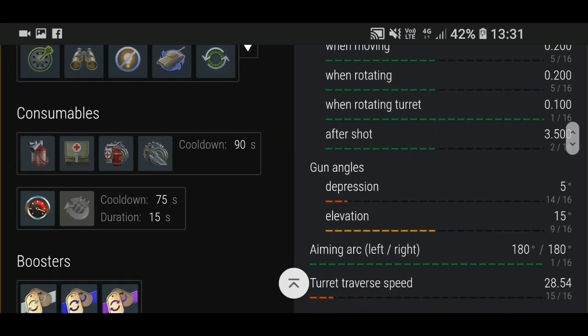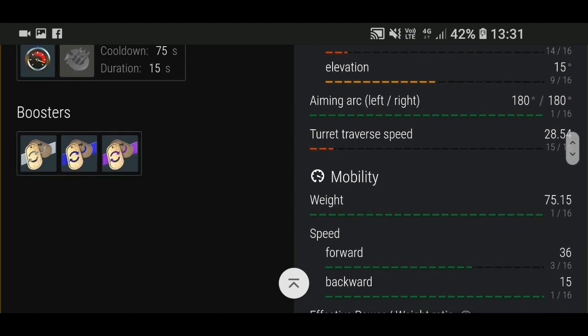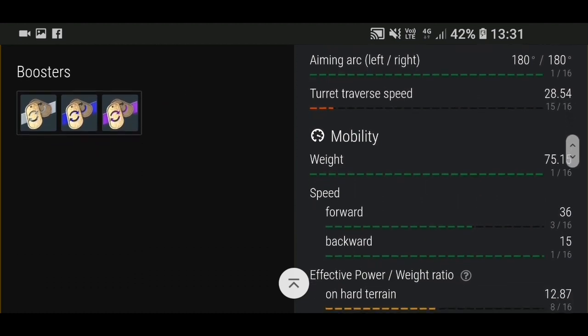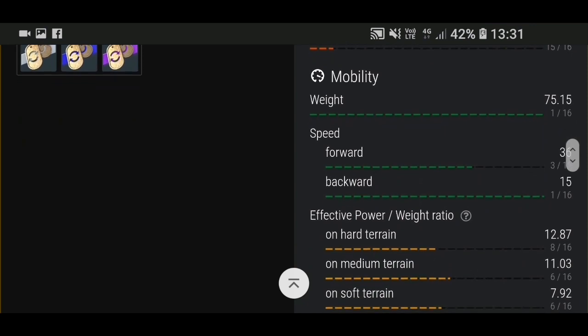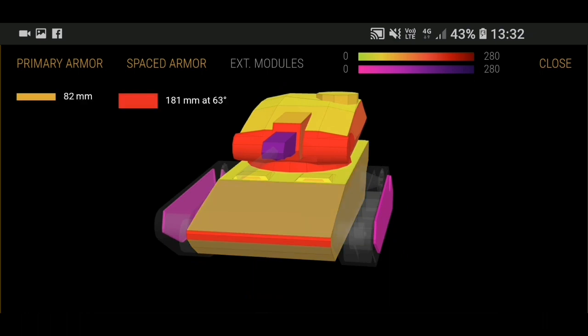The reload time for each shell is 0.67, so 90 damage per shot for six shots — not so bad. Dispersion is 0.319, gun depression is only five degrees so not great, and speed is 36 so again not that great but it's okay. Now we're going to look at the armor — the armor is very troll.